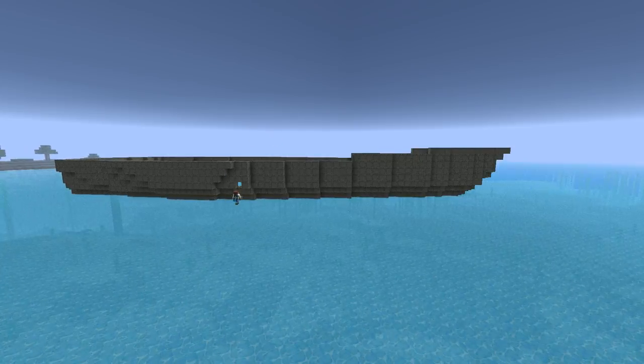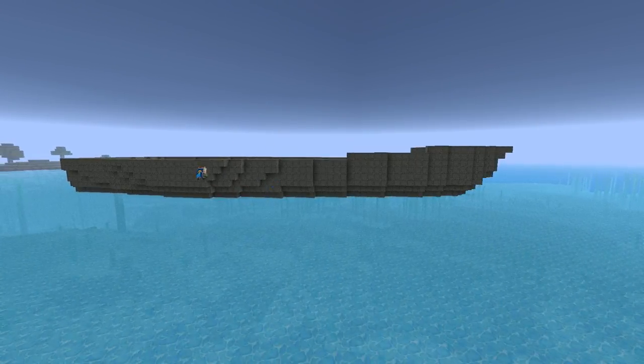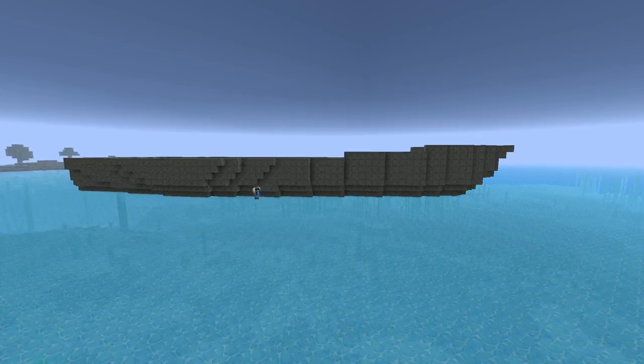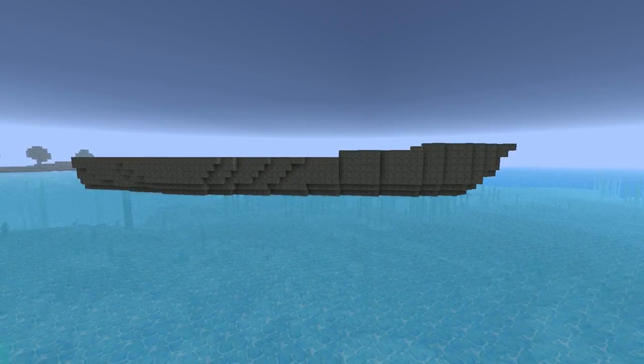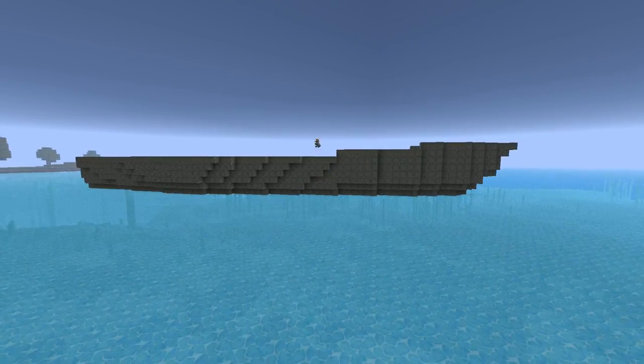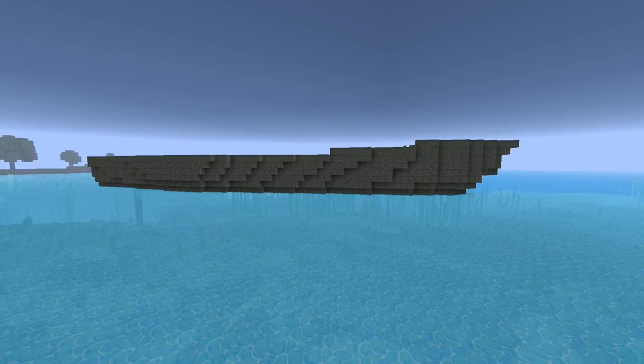So symmetry is very important. You see me going backwards and forwards here from the other side to this side, to make sure that both sides are symmetrical. And I'm slowly building my way towards the front of the ship, evening up the sides and making it look a lot rounder and more ship-like.